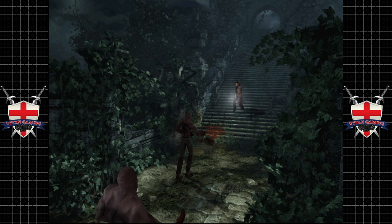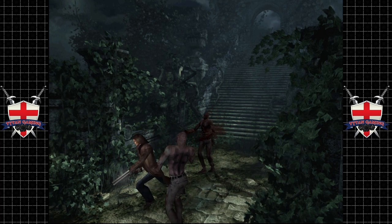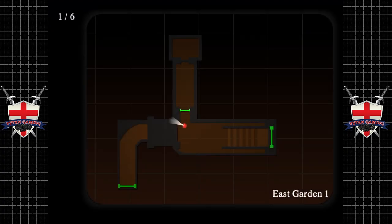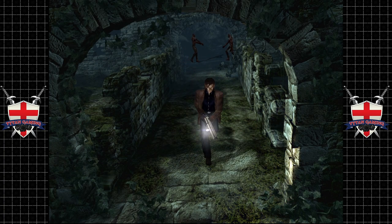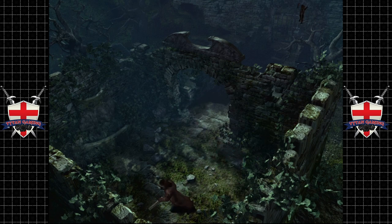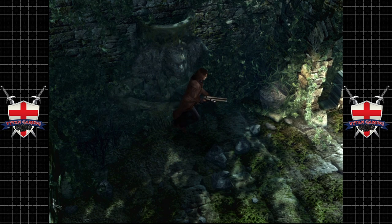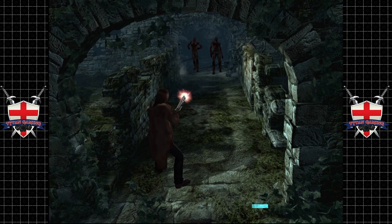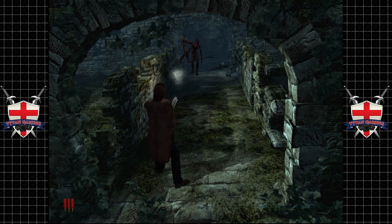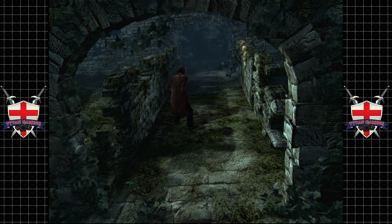We've got zombies! And apparently there are some invisible bottlenecks going on here. We've got a lot of zombies down here — oh no, we've bottlenecked ourselves in. There's a sculpture here. I guess we'll get to work on these guys. This thing's more like a rifle than anything else — a useless, feeble rifle nonetheless.